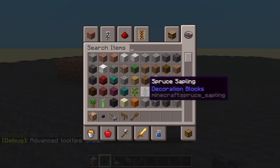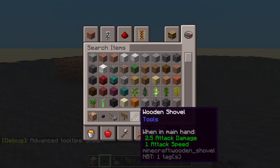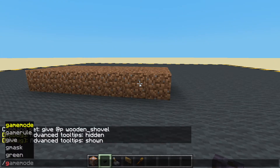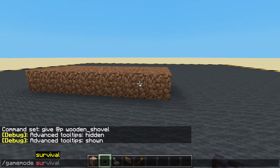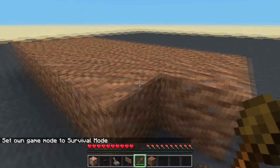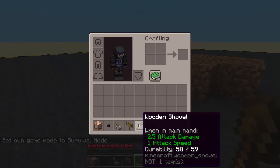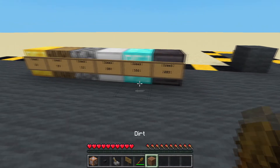Now, at the moment, we can't see the durability because it hasn't used anything. It's in perfect condition. So, let's switch to survival, and we'll use that once. Now we've got some durability. Let's have a look — we've got 58 left out of 59. So, wooden gear has 59 uses.